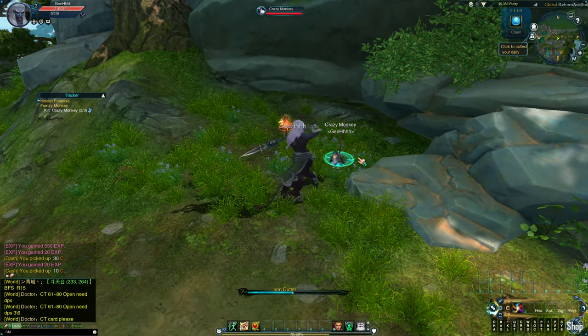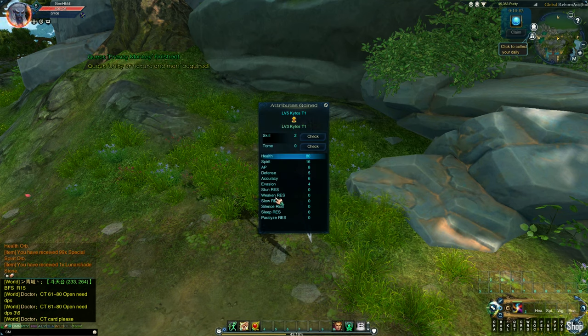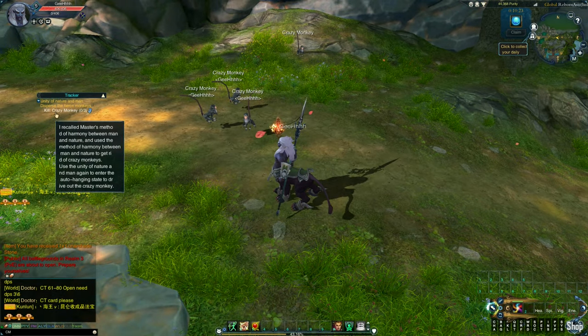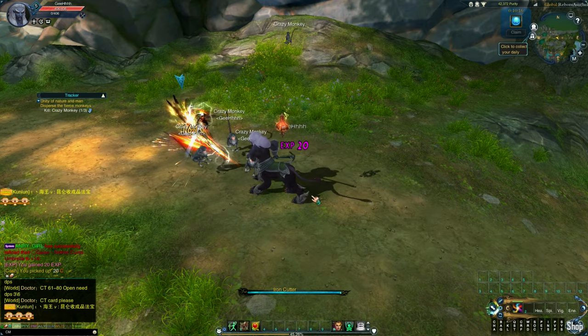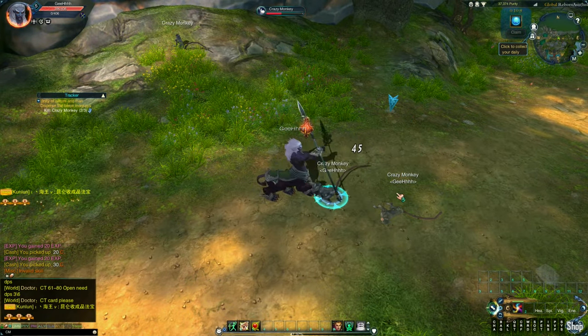Let's attack this crazy monkey. Iron Cutter. There's a dialogue that blocks my attributes. I think we need to add something — is there an attack stat? I think it's AP. We've got a skills menu here — we'll do that later. Let's just do quests. Let's hunt down more monkeys. Iron Cutter, let's go, basic attacking because of the cooldown.